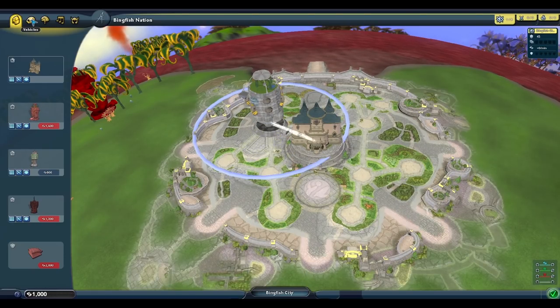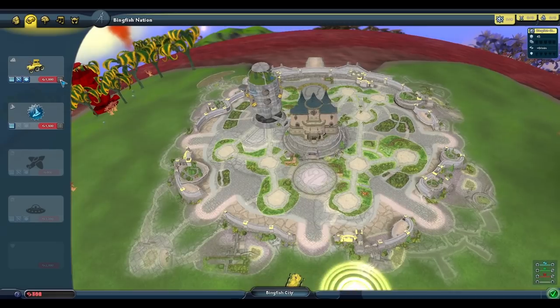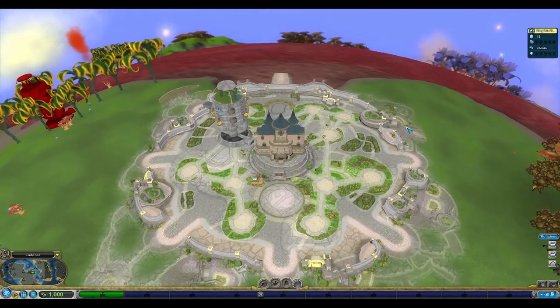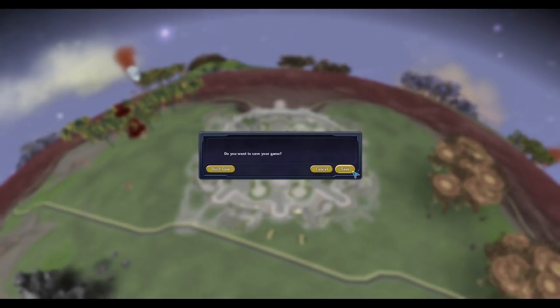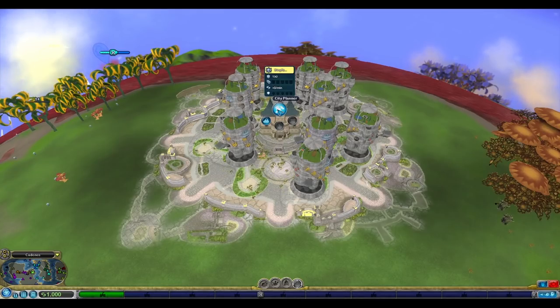Now we have 1,000 Spore Bucks, normally enough to buy one additional tank. However, we are still going to be able to buy two tanks at once. When we buy the tank, we are charged 2,000 Spore Bucks, leaving us with negative 1,000 Spore Bucks. Both tanks appeared right on top of each other, but the vehicle list shows we still have three total vehicles. After exiting a stacked city planner, we are locked in a paused state. We can still send our tanks, but the game is paused and we can't really do anything. The game must be completely closed and reopened — save and quit, and relaunch the game. Only quitting to the main menu isn't enough to reset the game; Spore must be completely closed.